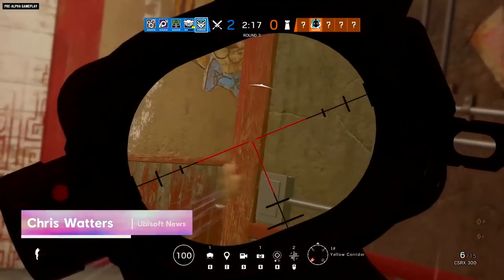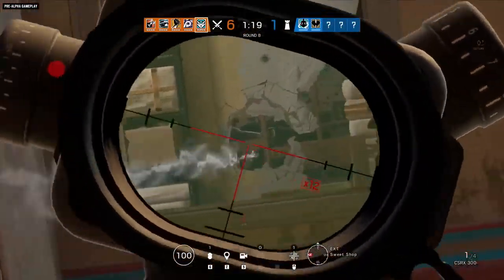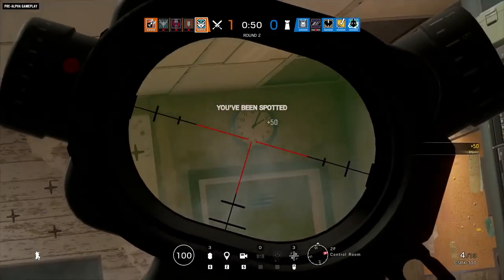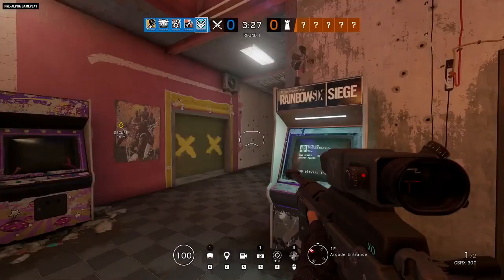Operation Shifting Tides is rolling into Rainbow Six Siege with a bang — the sound of the first bolt-action sniper rifle to be deployed by Team Rainbow. It belongs to an attacker named Kali, and it comes with an explosive underbarrel gadget that lets her use it for more than just punching holes in walls and operators. Let's show you how these things work, and take a look at the newly reworked Theme Park map coming with Operation Shifting Tides.